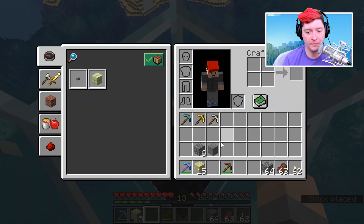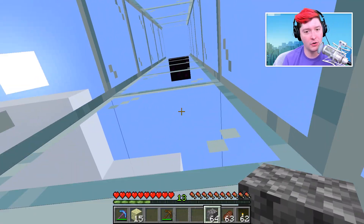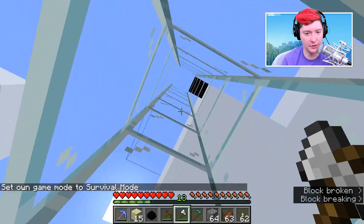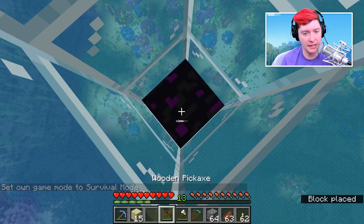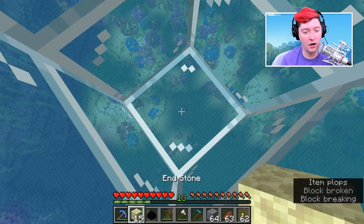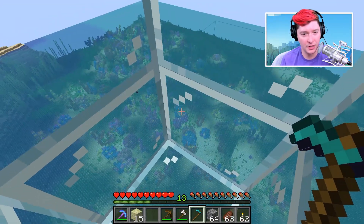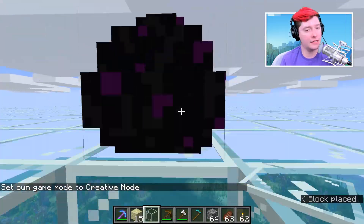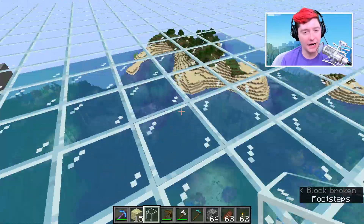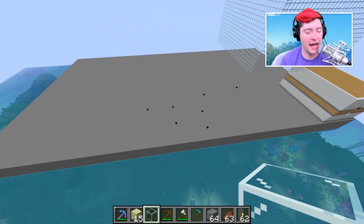I wonder if I can mine it with anything else. Let's try to mine it with stone — no, cobble doesn't work. It went up there. Let's mine it with an axe — nope, axe will not work. Let's mine it with a hoe... oh my gosh, a hoe works! Axe won't work, fist won't work, but a hoe will. Though it's a bit inconsistent — I think it's because I'm breaking the glass down here. Obviously it doesn't work every single time — this is kind of a weird glitch.